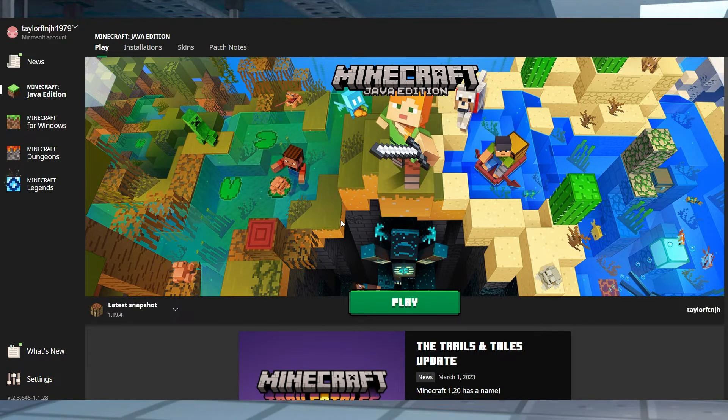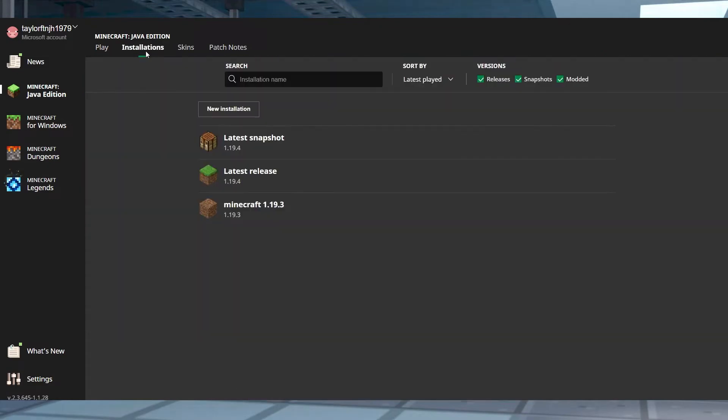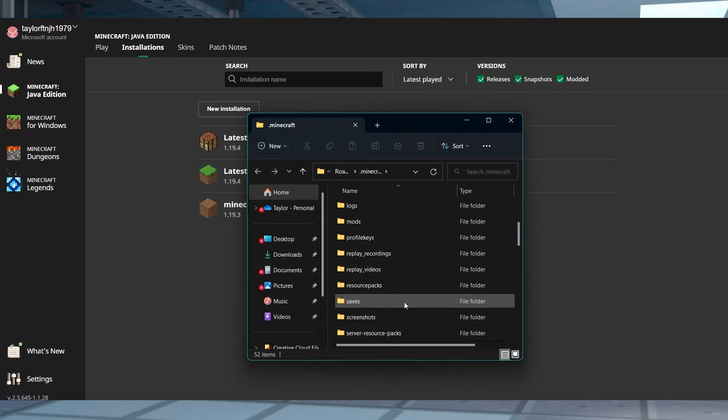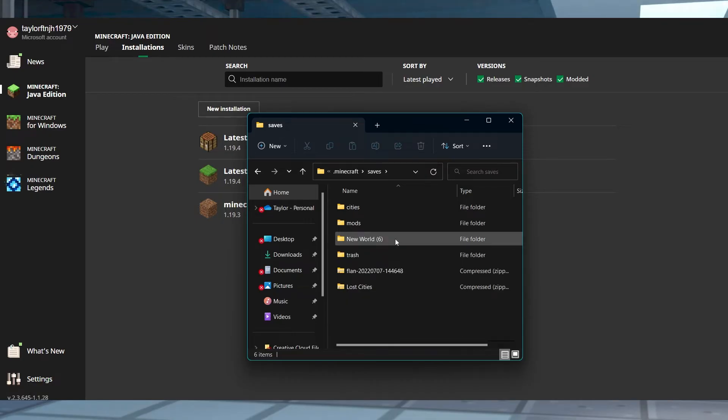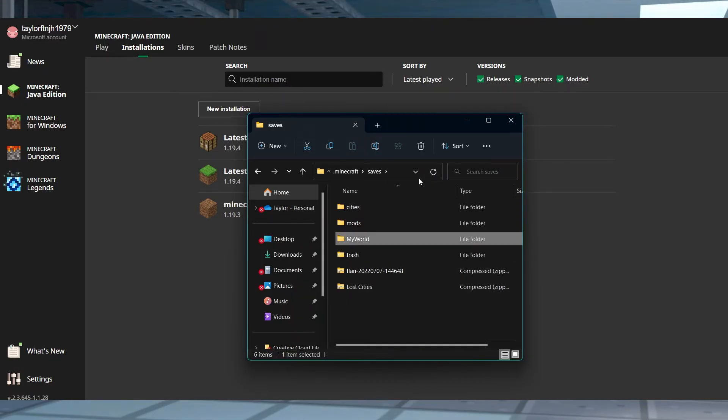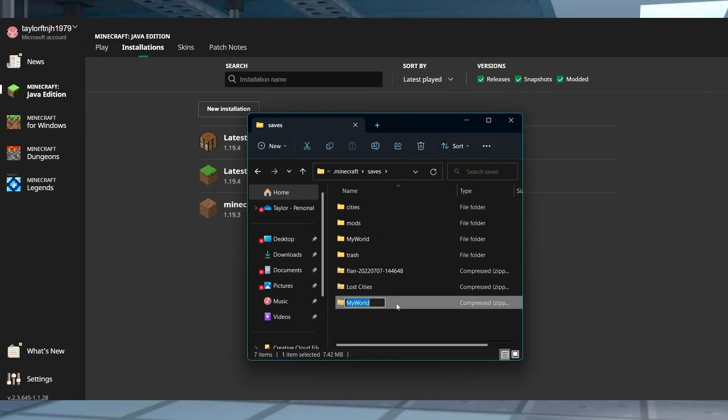If you're looking to upload a single player world directly from your own game, start by opening your Minecraft launcher and then pressing installations at the top. Highlight your version profile and then click the open folder icon to the far right. In the new window, find and enter the saves folder. Find the single player world that you want to use and rename the folder so it's easily identifiable later on. Then using a program like 7zip, zip your world folder and keep this window open because we will need it again in just a minute.